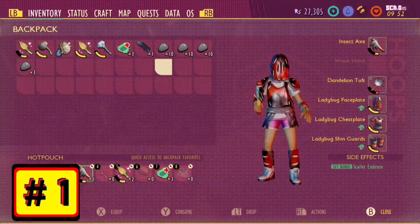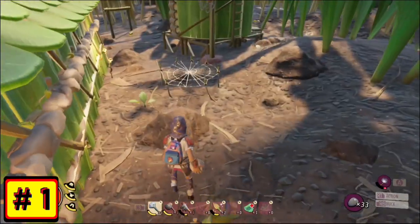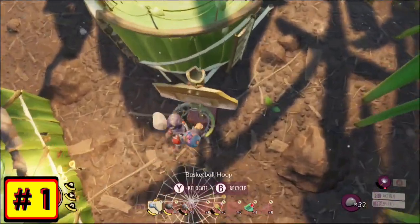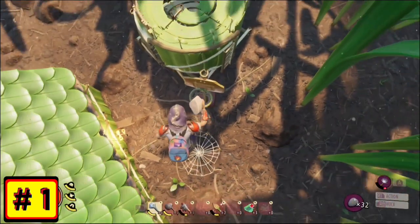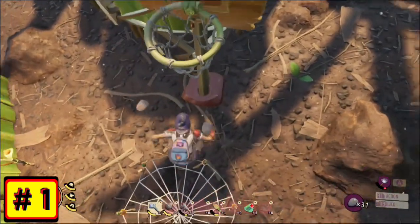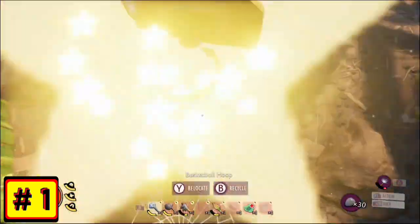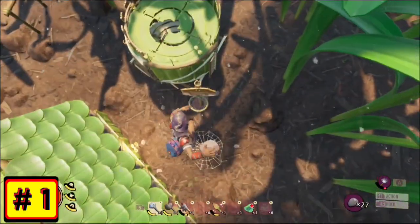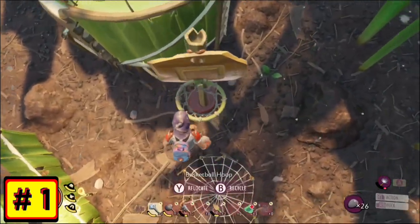Number 1. Did you know that you can do slam dunks? You can do slam dunks in Grounded using nothing more than a peblet, a basketball hoop, and a bounce web. You can dunk all over everything. It's also really fun to throw the peblets at the bounce web and try to bounce them into the basketball hoop.